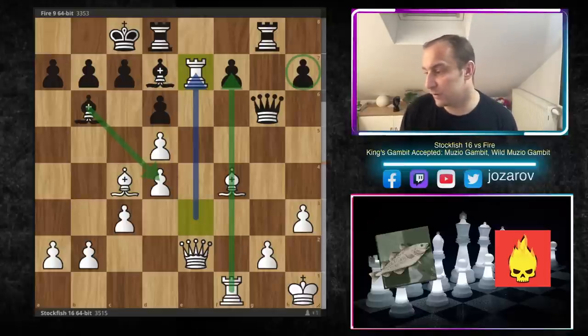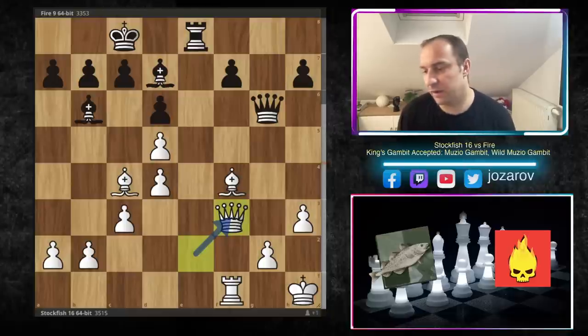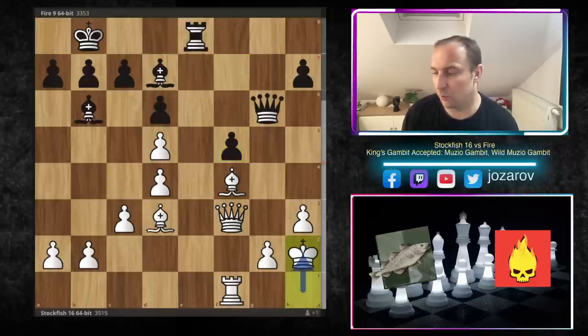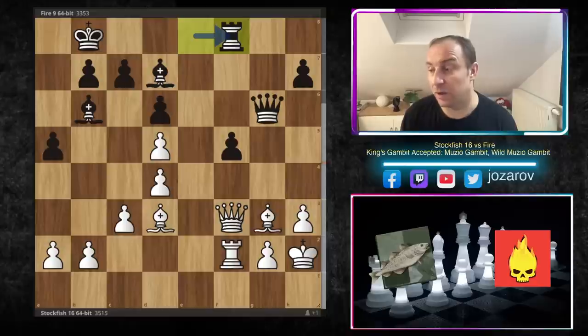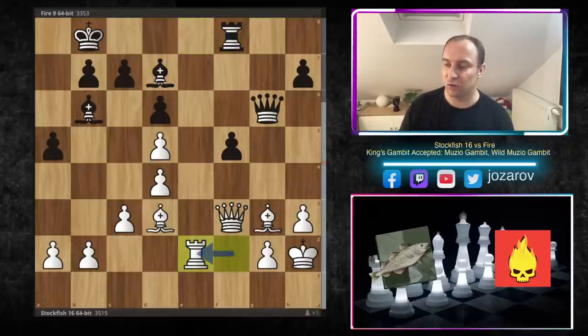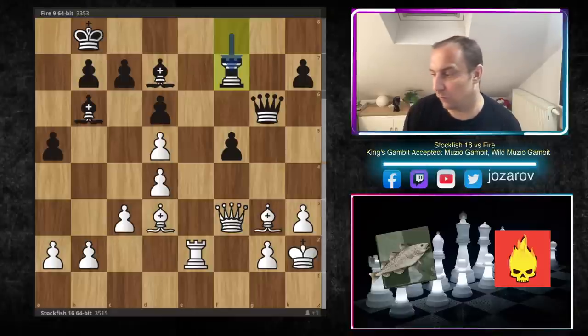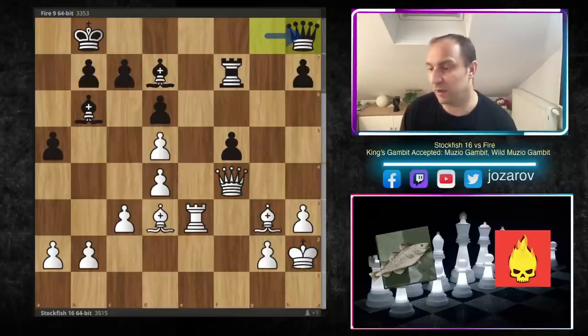After rook to e7 we have rook to e8 — competing on the e-file — Stockfish takes, Fire takes, and queen to f3. Nothing dramatically changes; this is still a messed-up game for black. King to b8, bishop to d3, f5, king improves on h2, a6, rook to f2, a5, bishop to g3, rook to f8, and rook to e2. The Fire engine even lost the battle on the e-file. F4 is never a possibility because of the bishop's activity against the queen. Fire tried rook to f7 to battle, but queen to f4 follows.